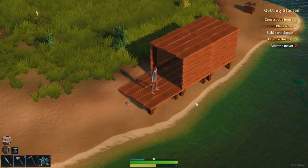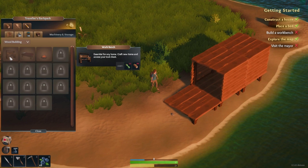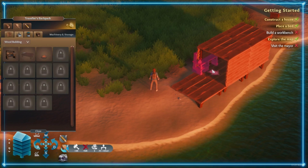We have to visit the mayor and build a workbench. I'm going to hit F to go into edit mode. There's a tooltip down here showing you how to navigate the menu. We need to build a workbench — you can find that under the machinery and storage tab. We need 40 wood and 12 reed fiber. Equip the knife and cut all this grass for reed fiber.